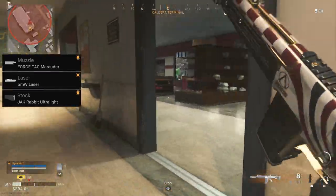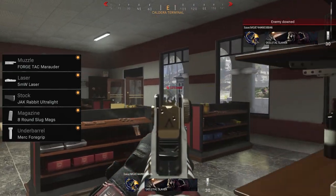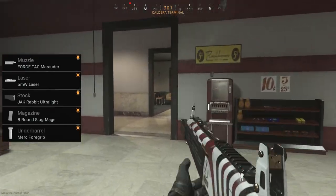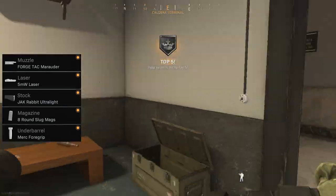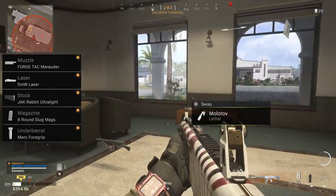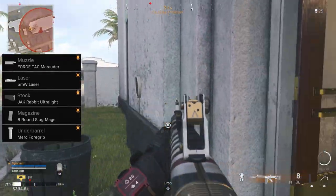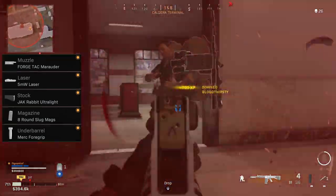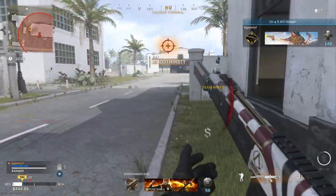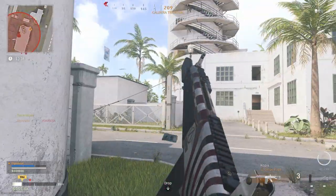Then, of course, the 8-round slug mags. And for the last one, I usually use the Merc Foregrip. Why? Well, the Jack-12 does have a little bit of recoil when you're aiming down sights — both visual and actual recoil — and this one helps with that just a little bit. It also gives you some aim down sight speed, so it's sort of another invaluable attachment. You could go with another grip if you wanted, but I prefer this one the most because it gives you two great perks, and you just lose some movement speed, so it's not that big of a deal.